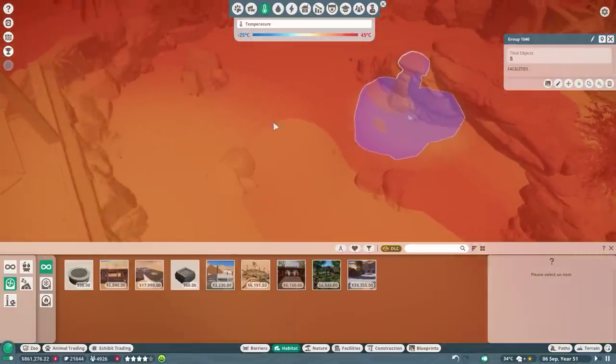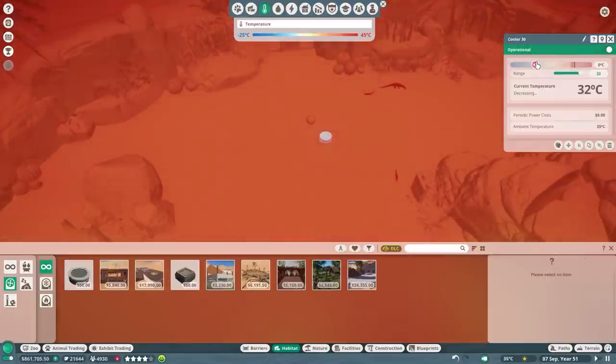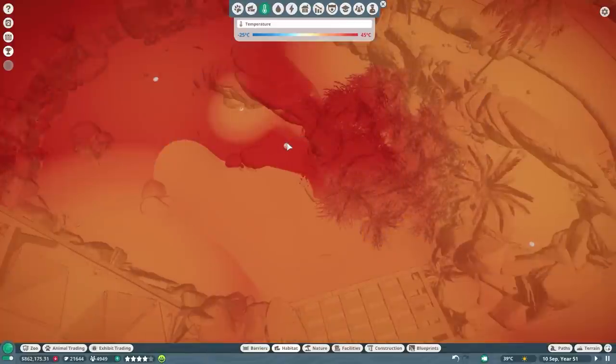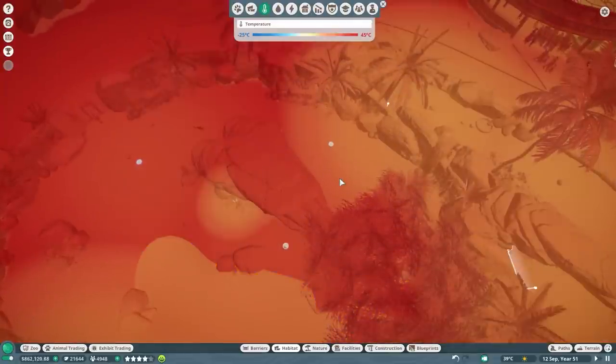We're just going to add two coolers on the side — or maybe one. I'm not really sure how big this region is, but let's make sure it's around 35 degrees. It doesn't have to be a huge difference, so I'll add one more here and maybe one more right over there.